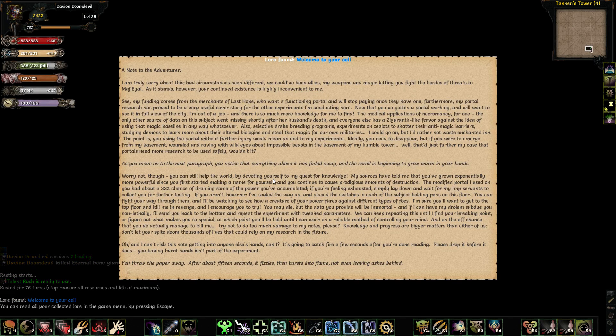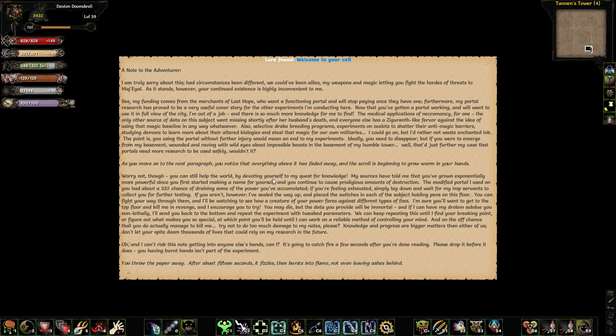Welcome to your cell. A note to the adventurer: I'm truly sorry about this. Had circumstances been different, we could have been allies. My weapon is imagined letting you fight the hordes that threaten Magiel. As it stands, however, your continual existence is highly inconvenient to me. My funding comes from the merchants of Last Hope who want a functioning portal and will stop paying once they have one. My portal research has proved to be a very useful cover story for the other experiments I'm conducting here. Now that you've gotten the portal working, and will want to use it in full view of the city, I'm out of the job. And there's so much more knowledge for me to find — the medical applications of Necromancy for one. I could go on, but rather not waste enchanted ink.